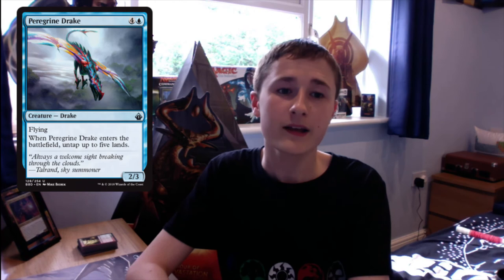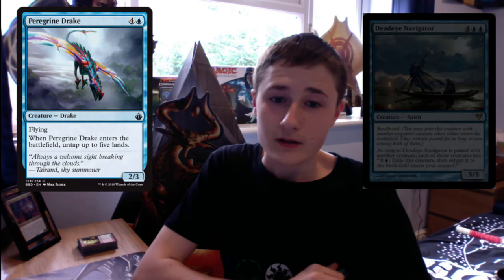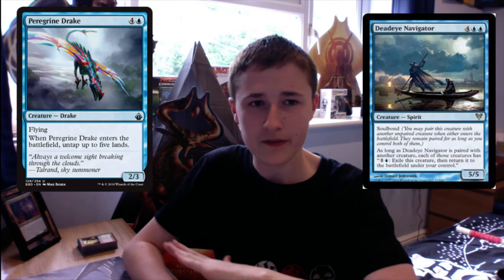The next combo is another reprint: Peregrine Drake, which costs 4 and a blue. It's a 2/3 Drake with flying, and whenever Peregrine Drake enters the battlefield, untap up to 5 lands — effectively a near-zero-cost creature. Deadeye Navigator costs 4 and 2 blue, has soulbond, and as long as it's paired with a creature, we can pay 2 to flicker that creature. Peregrine Drake enters the battlefield, we untap 5 lands, pay 2 to flicker it, untap again — netting 3 mana every time to create infinite mana, which we can use to cast any X spell.